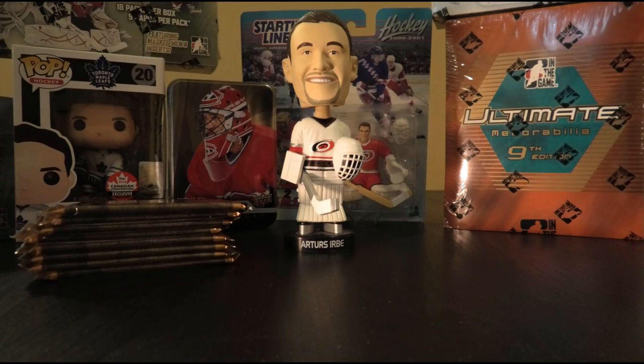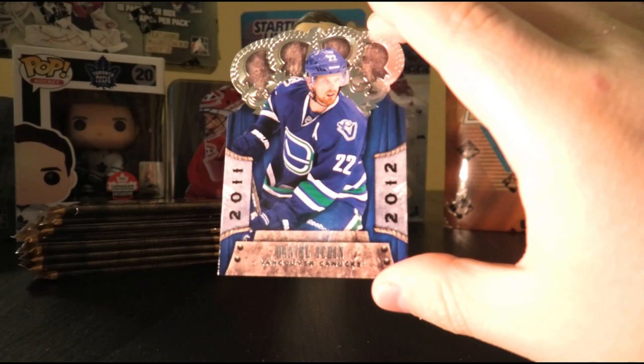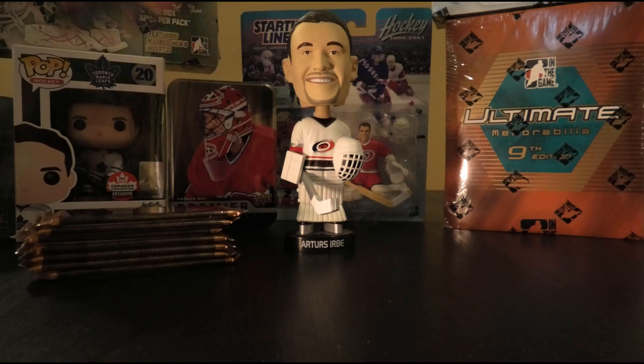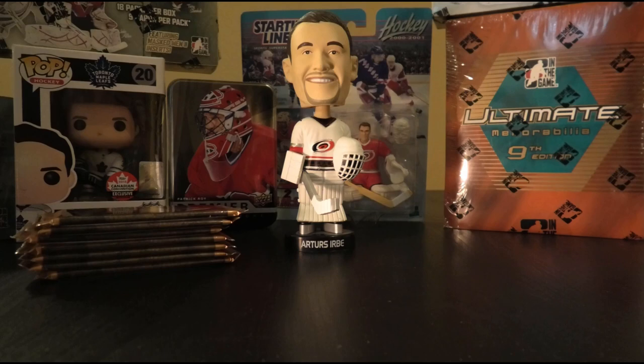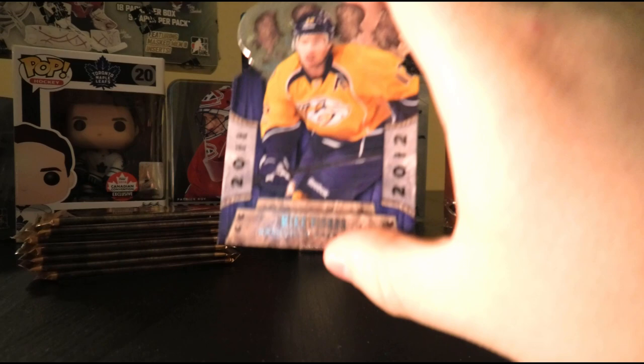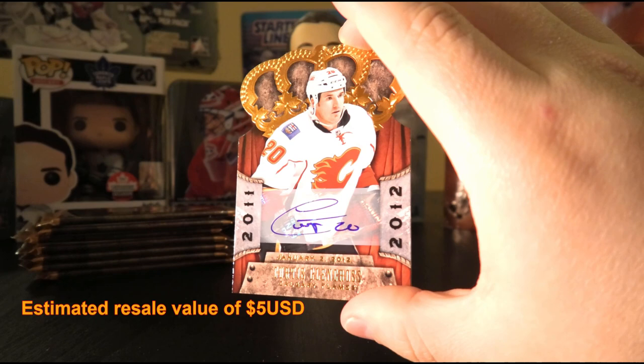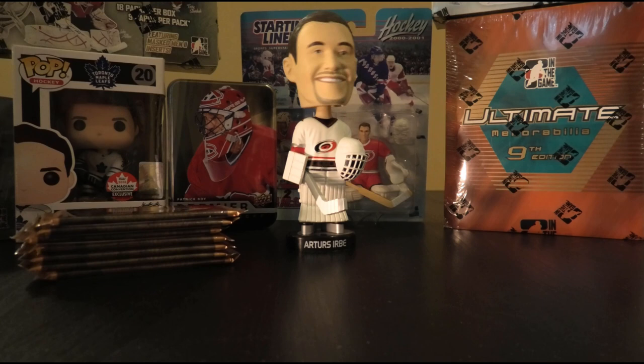Second pack: Joe Thornton, Daniel Sedin, Zach Parise, Alex Pietrangelo red, and a Kingsmen jersey of Jeff Carter — not numbered. Lots of Kingsmen, not enough big names. Third pack: Ray Whitney, Jeff Skinner, Mike Fisher, a Lords of the NHL insert of Patrick Kane, and an autograph numbered 90 of 99 of Curtis Glencross. Urbe's verdict: No. Jerseys weren't the best, autograph is not the best. We move on.